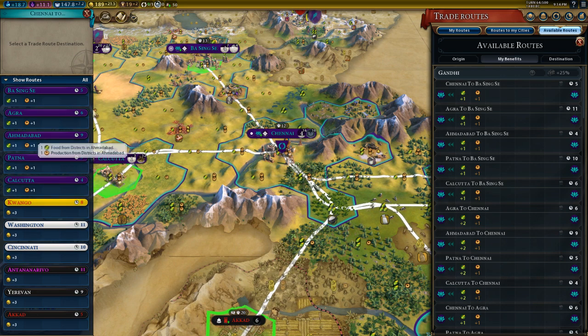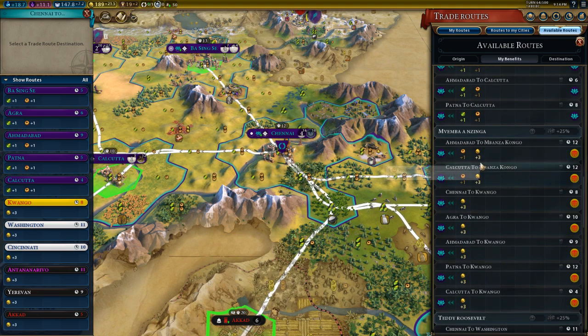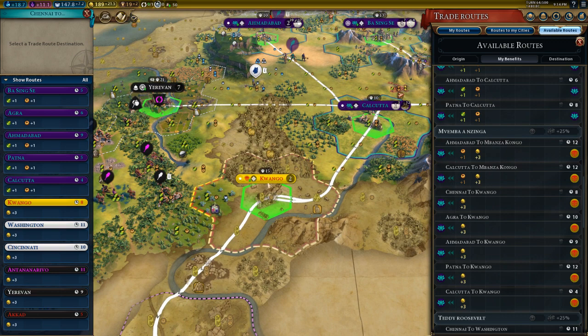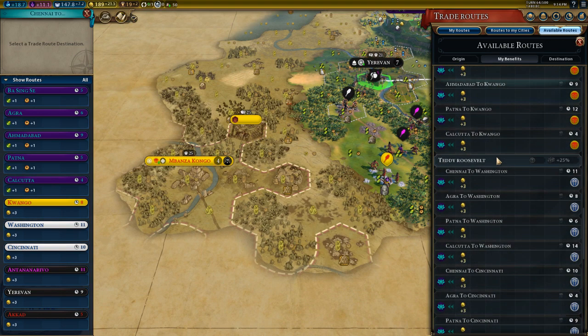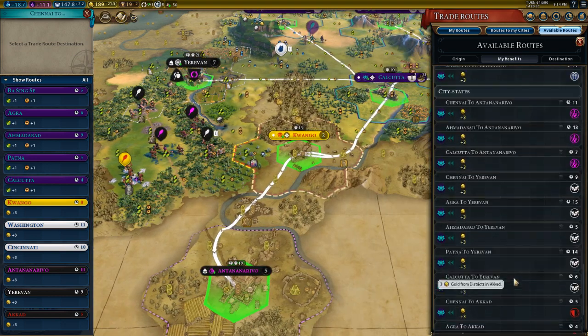I can also send trade routes to other civilizations. If their cities also have districts or lots of improvements, then for example from Mbansa Congo I will get more production. In addition, later on you will get a lot of money and a lot of other benefits out of these trade routes — it's really worth a lot.